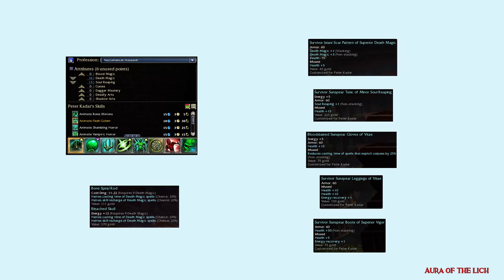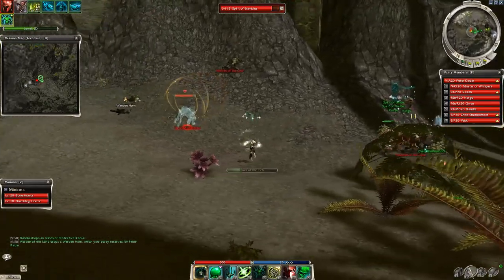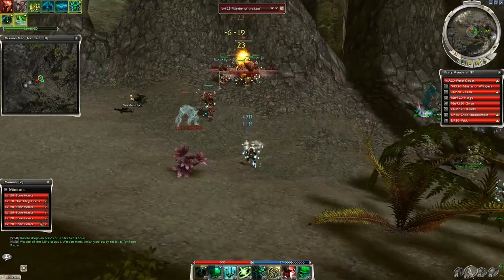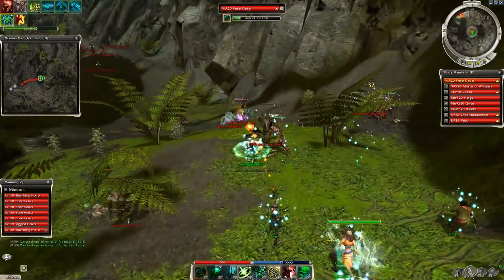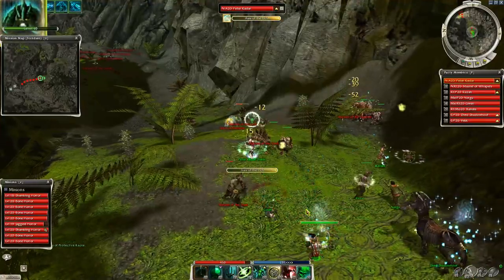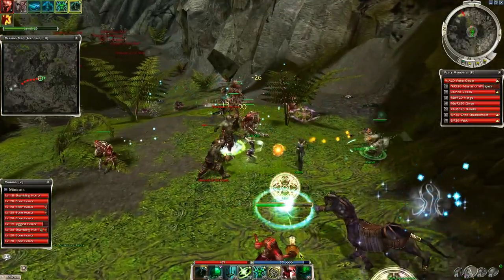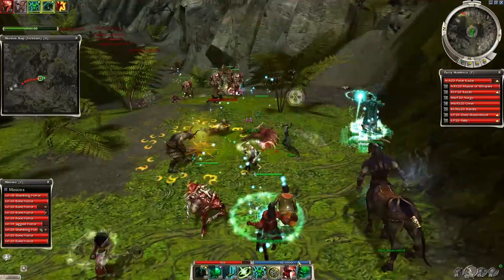The next one is a classic minion master build. Aura of the Lich is a great skill, adding plus 1 to death magic, then Masochism adds another 2. With this build you can create no less than 11 level 21 minions. Add skills like Enfeeble, Necrosis, Putrid Bile, and Death Nova to further increase your DPS.